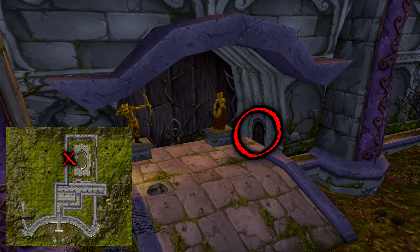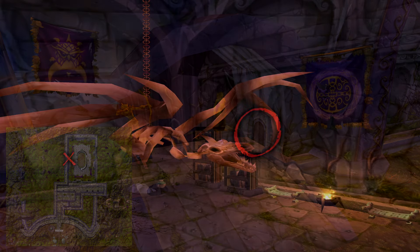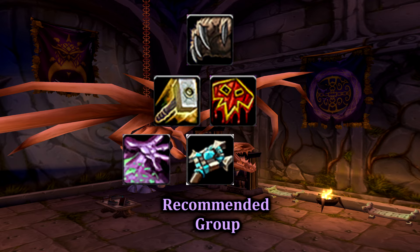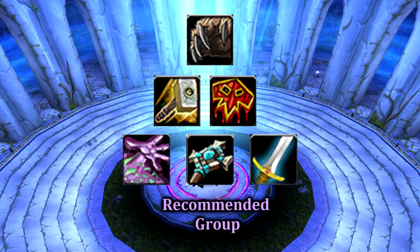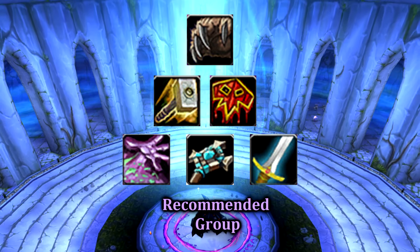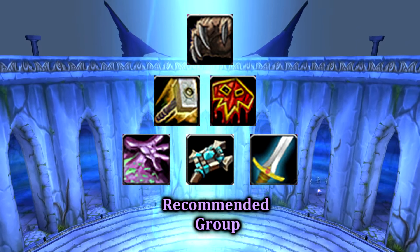The dungeon entrance can be found here. As for group composition, any tank and healer will do. Range DPS excels here, so I'd highly recommend bringing two of any caster or a hunter, and a warrior to fill out the rest. A druid tank, shaman or paladin, warlock, warrior, and shadow priest would do just fine in the Capital Gardens.